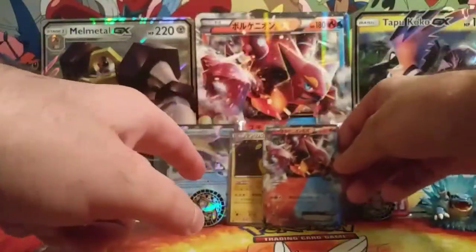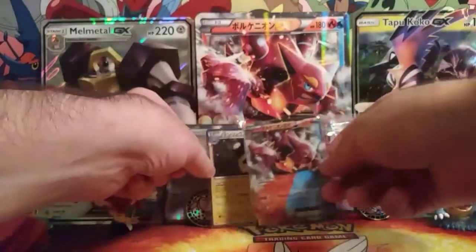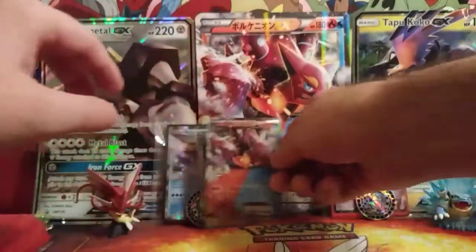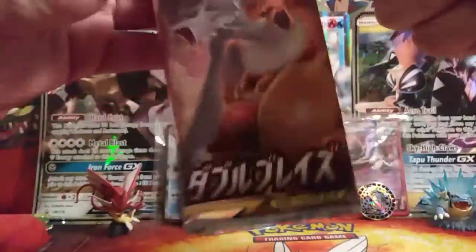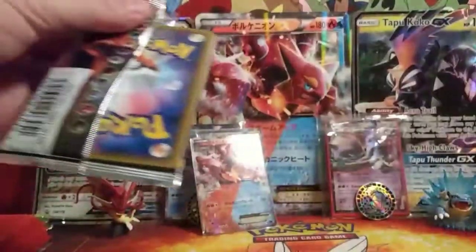There's the Jumbo card right there. I actually wanted to give a Volcarona Jumbo card away in the future, but I would not know how I would send one of these. How would you send a Jumbo card in the mail? If anyone knows how they send Jumbo cards in the mail, please let me know, because I couldn't imagine someone sending a Jumbo card in the mail. This pack's actually kind of hard to open - just got to use the muscles.